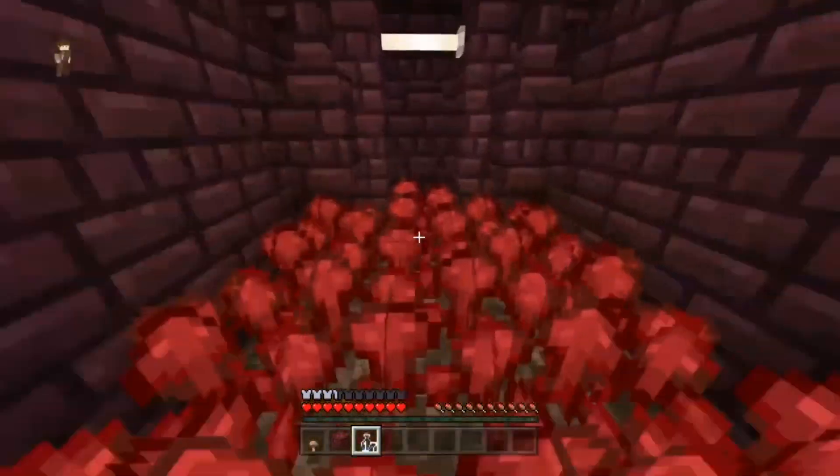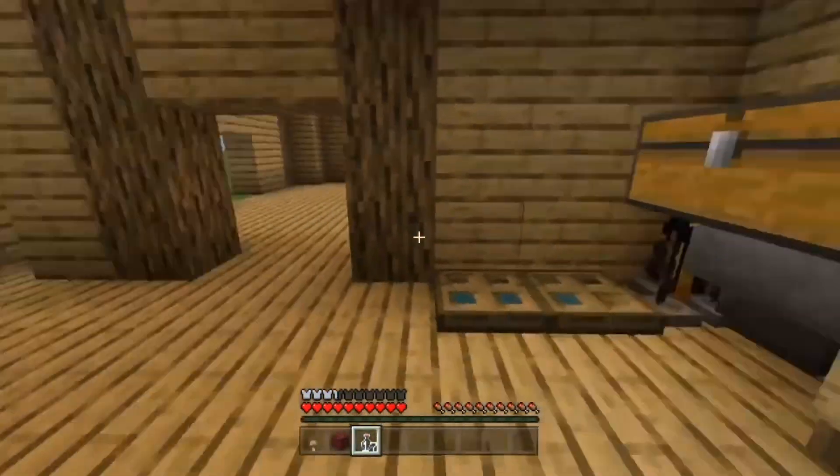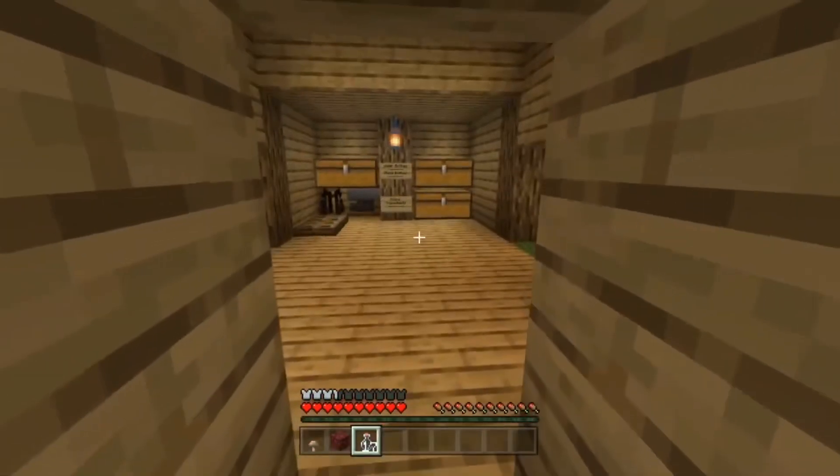Number three is a nether wart farm, which works great in conjunction with the potion room. All you need to do is make a little room and add the nether wart on soul sand, which you get from the nether. Most people know that's something you want to be making.